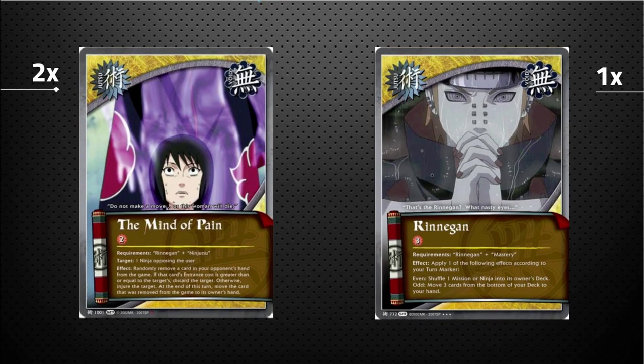Two copies of Mind of Pain — any of your Paths of Pain can play it, Renegade Ninjutsu. Target any one ninja opposing the user in combat. Randomly remove a card from your opponent's hand from the game — if that card's entrance cost is greater than or equal to the ninja you're targeting, you kill that ninja; otherwise you injure them and your opponent gets their card back at the end of the turn. At worst it's pay-to-injure; at best it's pay-to-kill, which is a solid jutsu profile.